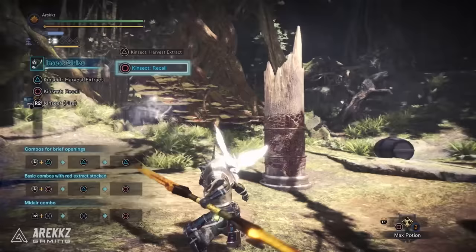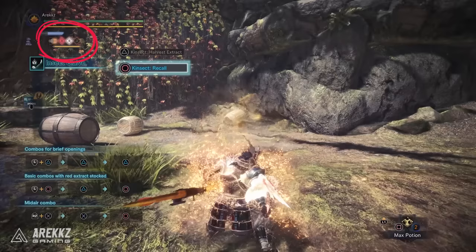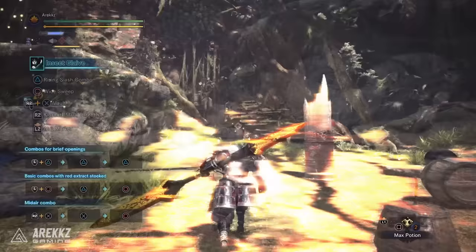A pro tip: consider opening a fight with red and white, and then when your buff is about to run out, grab orange — it will give you the triple buff and reset the timer, meaning less downtime between damage rotations. When a buff is about to run out, the icon starts to flash very fast, which is your indicator to refresh it.